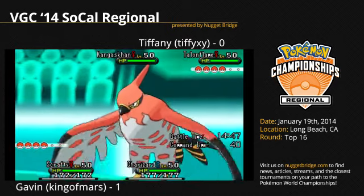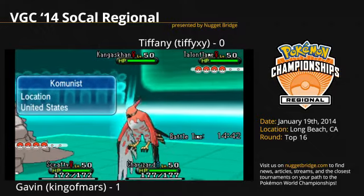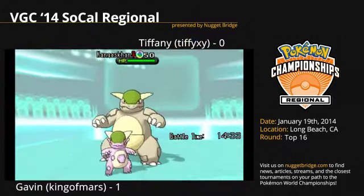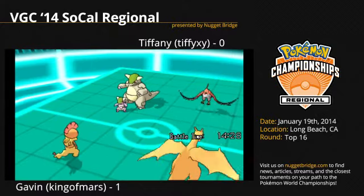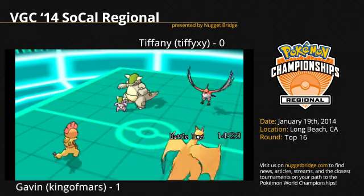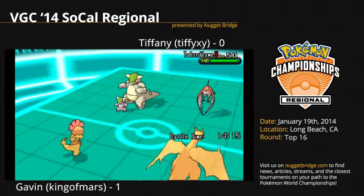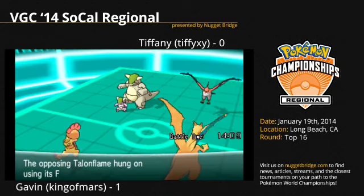Scrafty intimidating Talonflame, which kinda hurts. Talonflame's one of those Pokemon that has a nice ability, but it's lackluster and the intimidate on it just kinda hurts its value a little bit. Mega Kangaskhan goes to Mega Evolve right away. Talonflame comes out for the Quick Guard, and Kangaskhan opts to return into the Charizard. Scrafty goes for the Stone Edge targeting the Talonflame, and Talonflame survives with its Focus Sash.